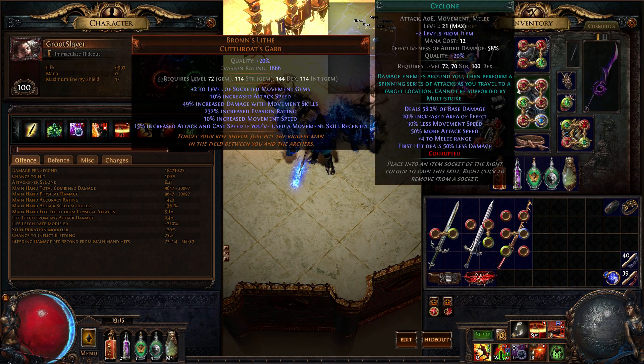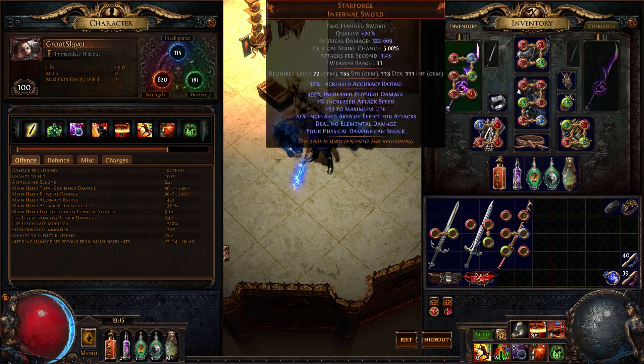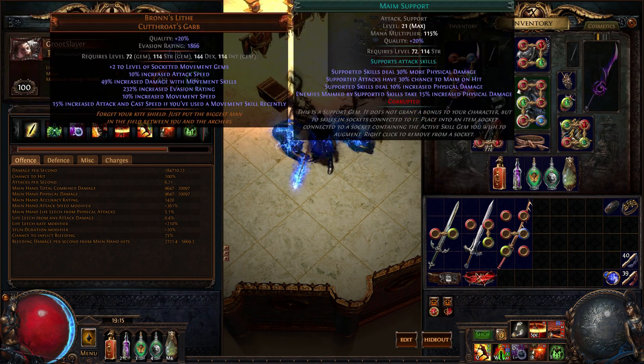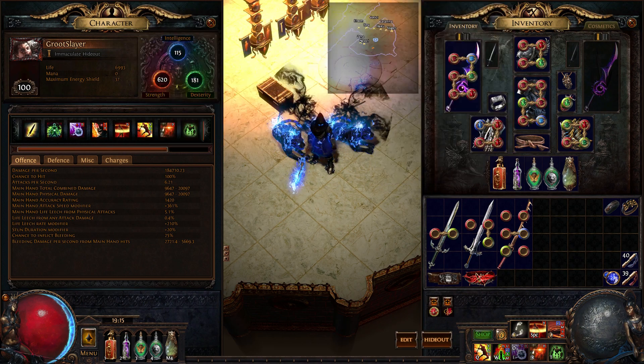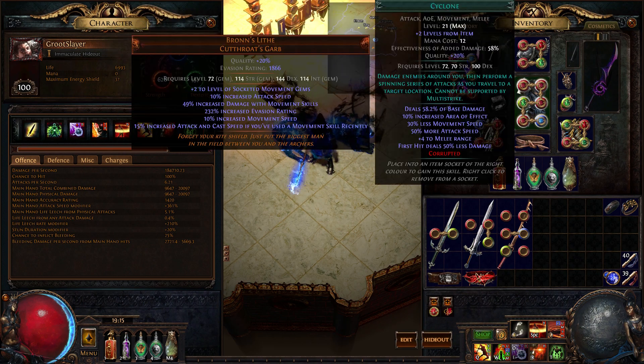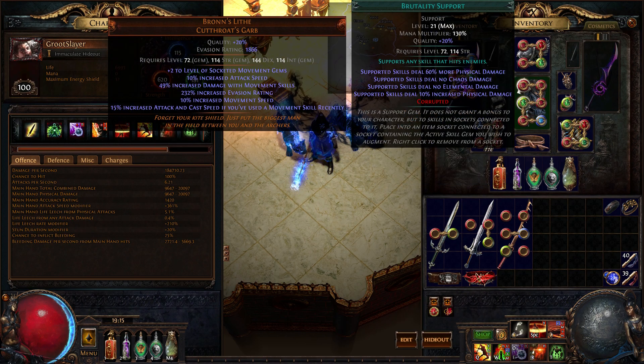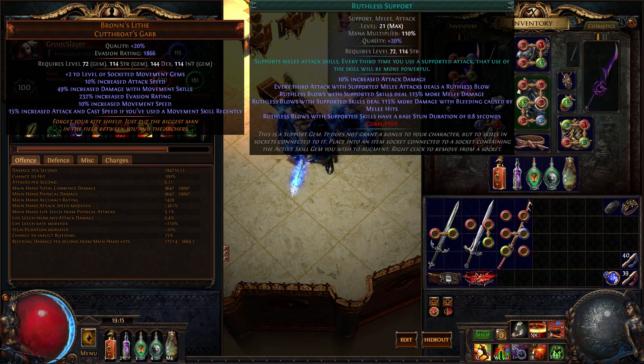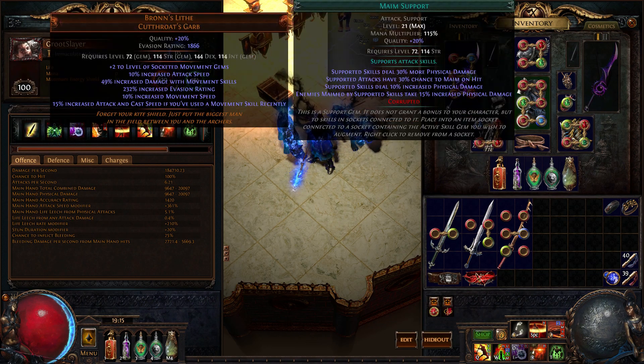In your Bronze, you ideally want to put your Cyclone in your Bronze Leaf, but sometimes it's not possible because this is a 5 off-color setup. So if you have to, you can put it on your Starforge. In order of importance: Cyclone, Brutality, Melee Fizz, Ruthless, Conk Effect, and Mame. Mame is your 6-link.